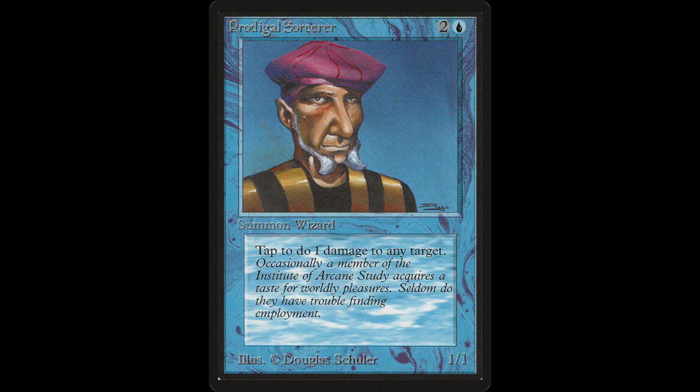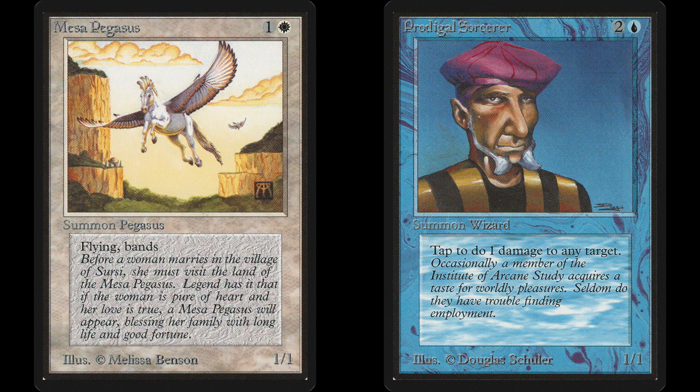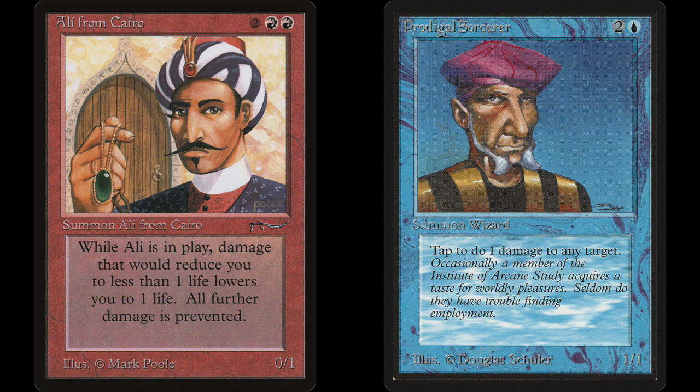That second look shows us that the principal point behind the card's poke is using it against creatures, not your opponent. With one Sorcerer, you can kill Llanowar Elves, Mesa Pegasi, Savannah Lions, Phantasmal Forces, the Argivian Archaeologist, Ali from Cairo, or any other obnoxious creature with a toughness of one.